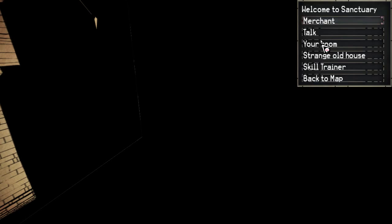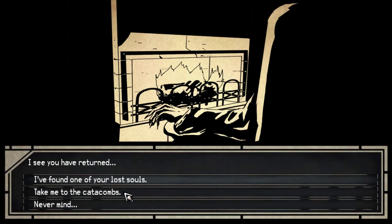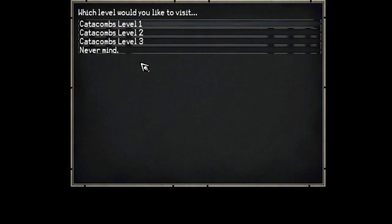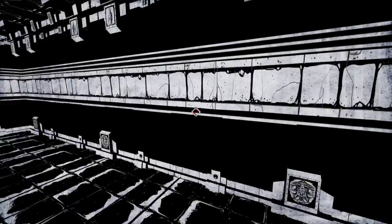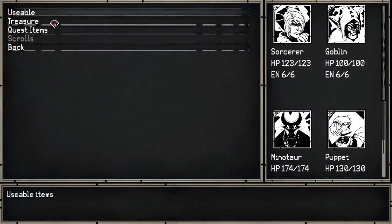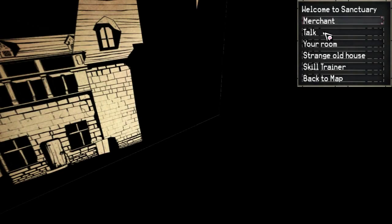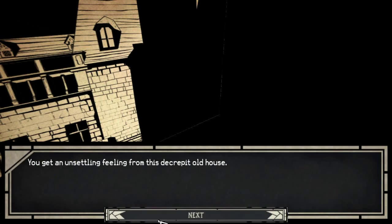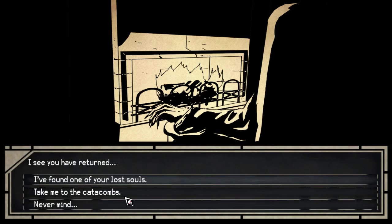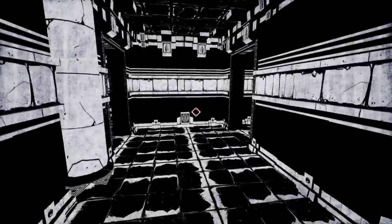What we're gonna do today is go into another catacombs — why not? I want to go to level two, not level one. I accidentally clicked on level one, so let me use this Gemma recall to go back to the strange old house and then take me to the catacombs level two. Hopefully this one will provide a bit more of a challenge.